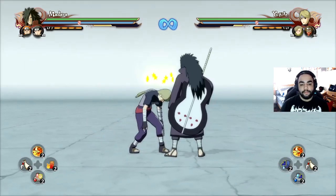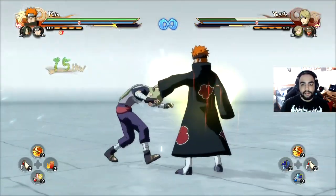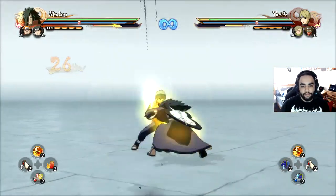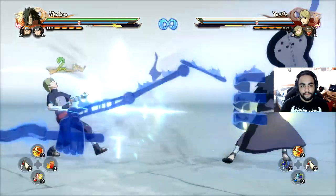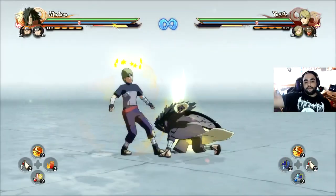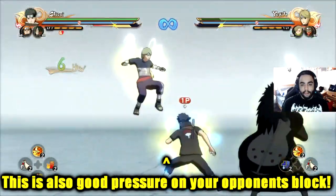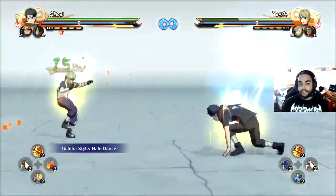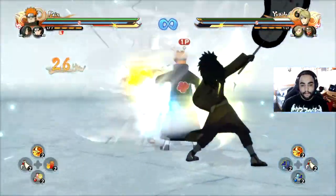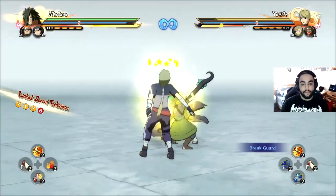Now I'll show Madara's version — it's special. He actually stuns them in place and does it slightly differently. You want to switch as Madara brings his arm down — when the arm comes down to do the wind-up. The timing isn't too strict; you can do it late or early and it doesn't really matter. From there you can do what you want, and you can actually land the ultimate jutsu from it as well.